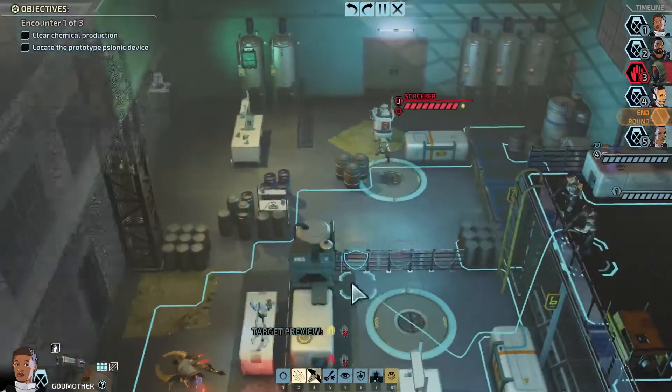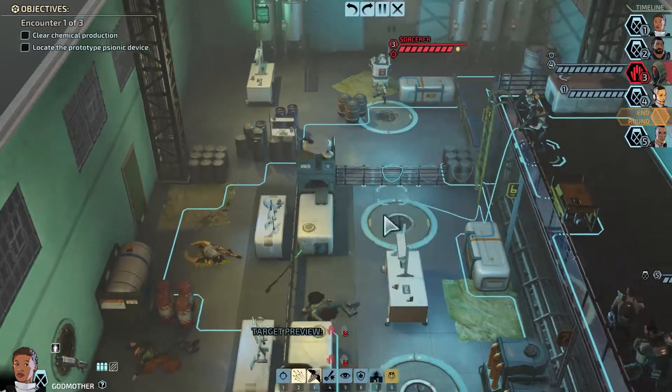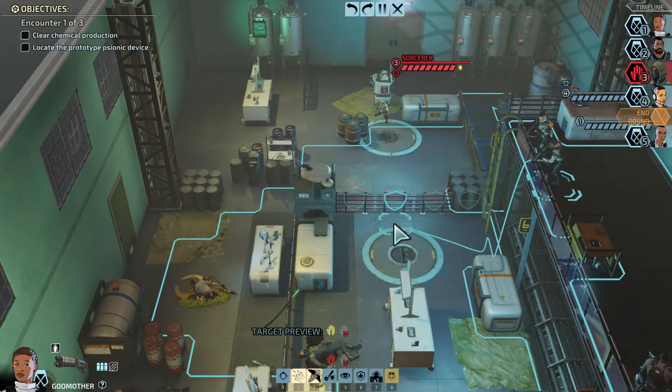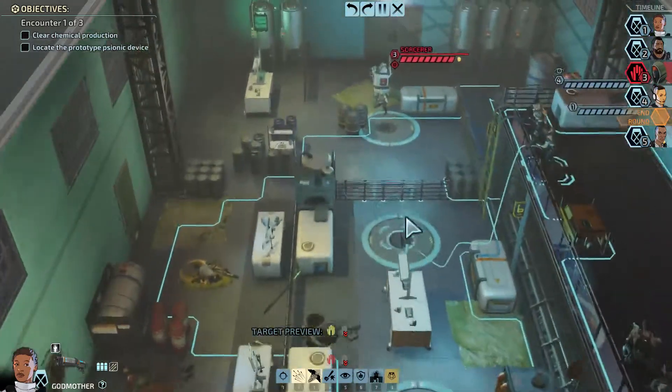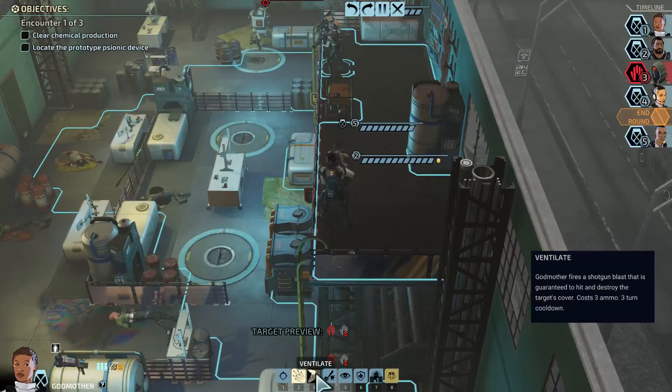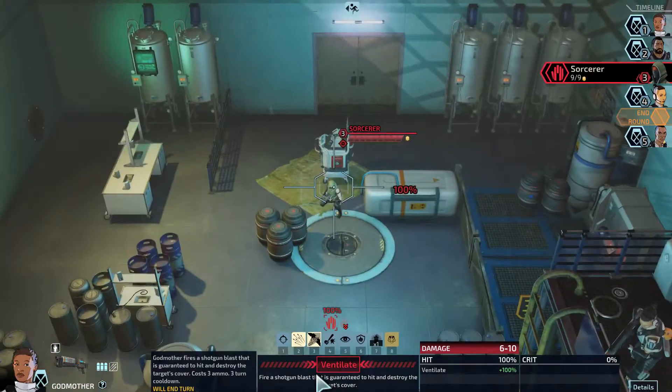And Godmother — I think it's worth getting right up in there for the flank, because the Sorcerer mostly does mental stuff anyway, so cover is not as important as it might otherwise be. Actually, this is even better because it blows up his cover for everyone else and does just an absolute truckload of damage.